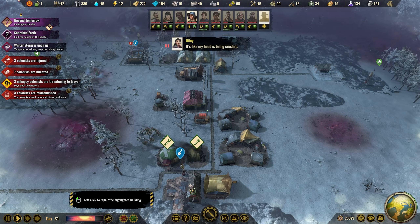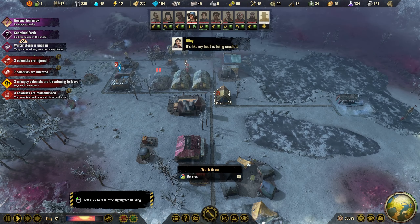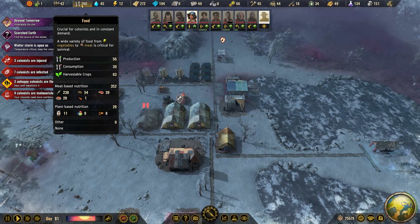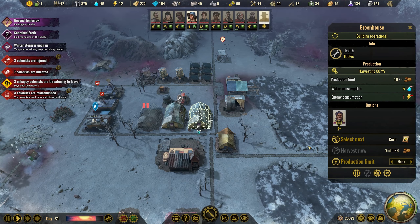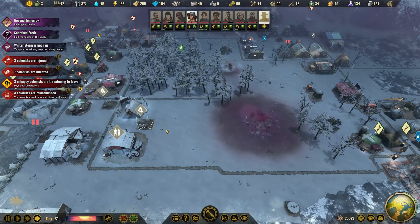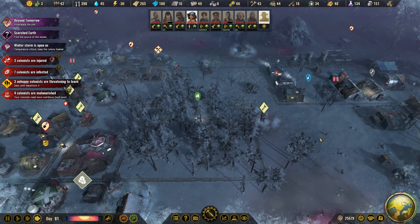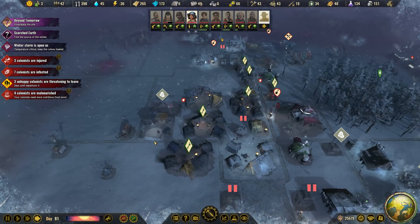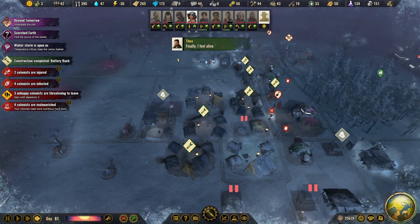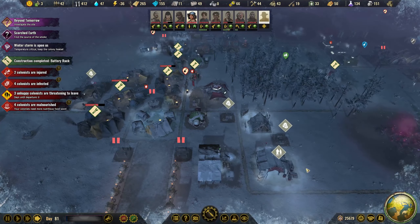We have four people working there. Since we have the fish... let's do this, because I want three people working here. Three unhappy, threatening to leave. Can we build something to make them happy? We can build a shrine, but we need metal for that. We are having metal coming in any second. Let's build a shrine here and see if we can keep them.